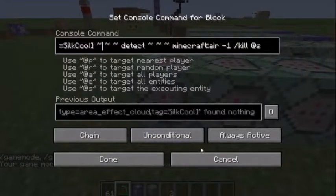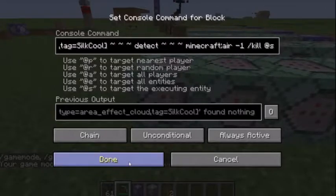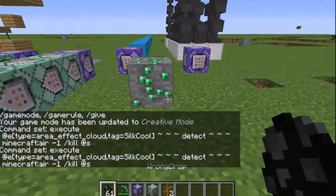This is the next command. What it does is it takes the area effect cloud with the tag 'killscool' and kills it, so that way it doesn't just constantly keep summoning dead bushes.